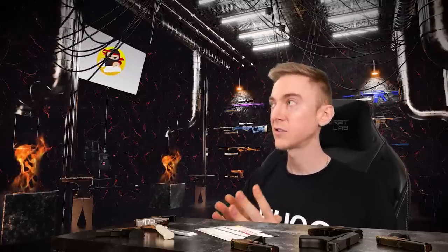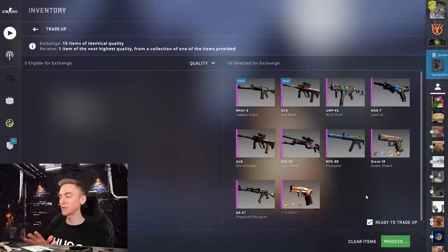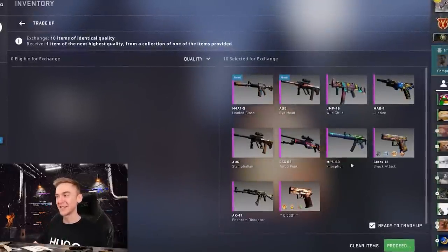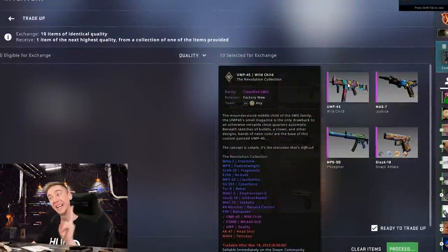Let's set another like goal - 10,000 likes and I will tell everyone everything I know about Source 2. If we hit that like goal you'll get silence from me because I know just as much as you guys. Send me the good vibes to hit this contract. 10% Wild Child - come on, we got this. In three, in two...